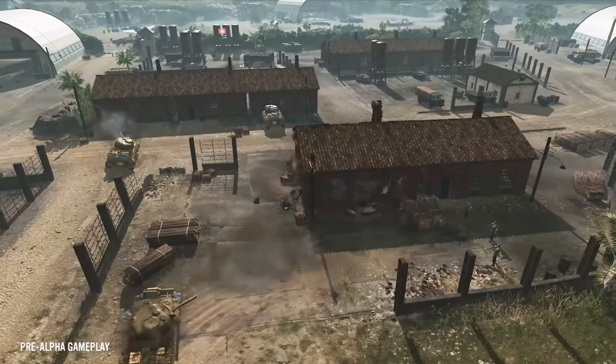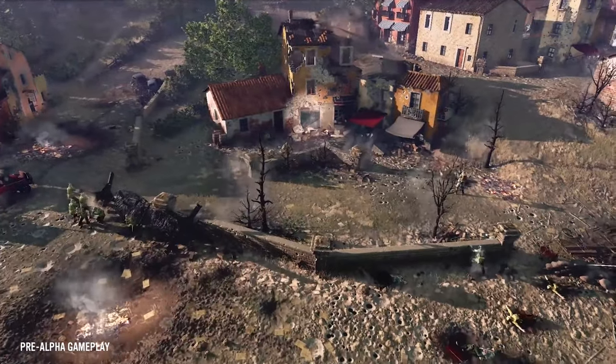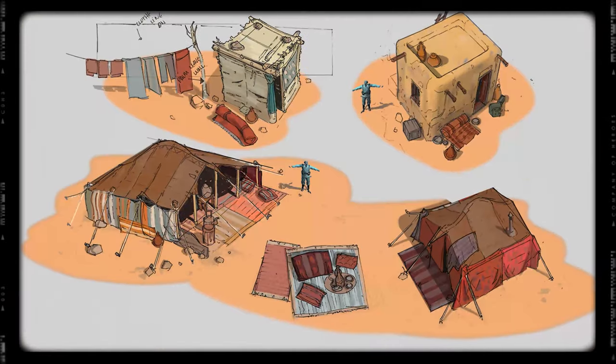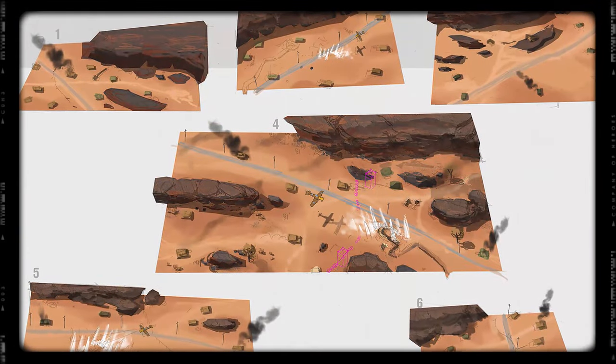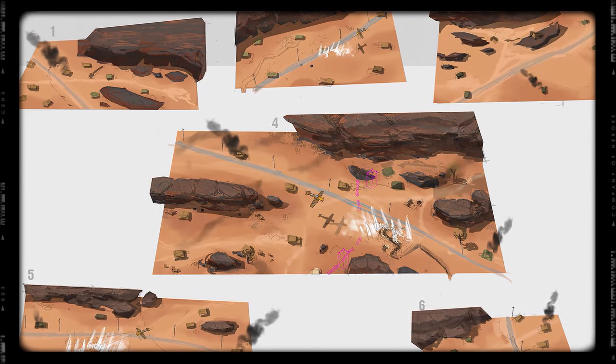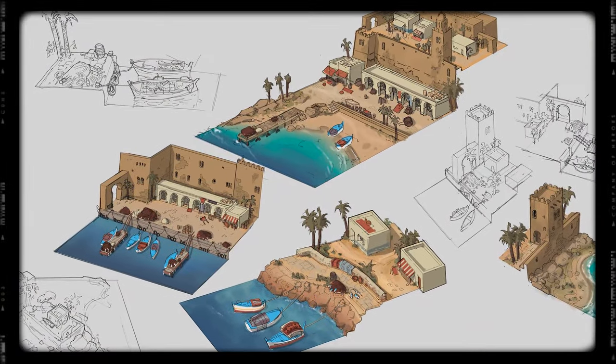Everything we do in Company of Heroes has to involve gameplay, so even the visuals have to have gameplay behind them. Our destruction has always had gameplay, and so with a new theatre, that's the first thing we have to look at. With the Mediterranean, you start in North Africa with these open deserts — of course that's going to bring big tank battles where you're flanking from miles away, trying to get behind the enemy.